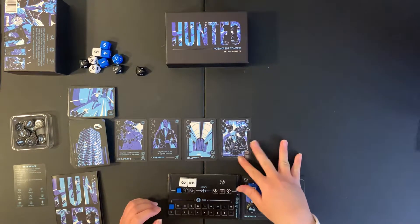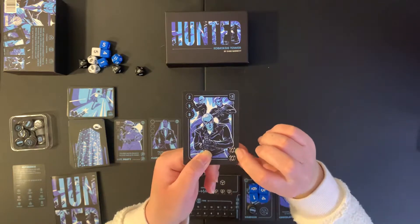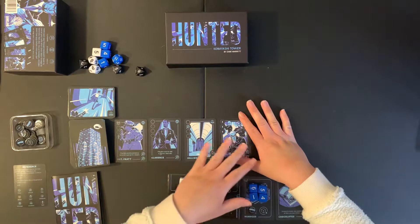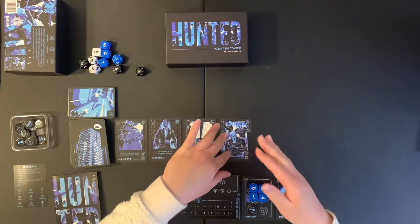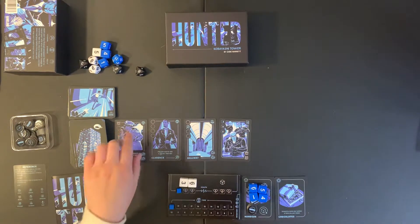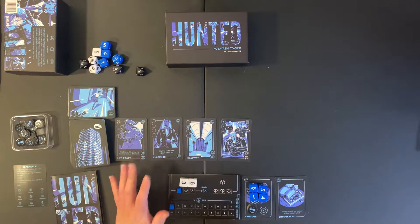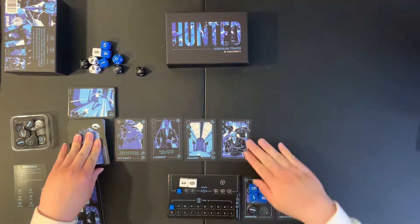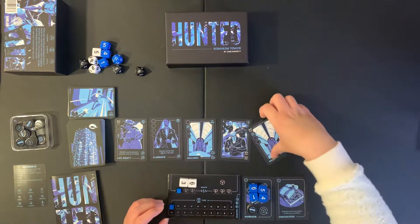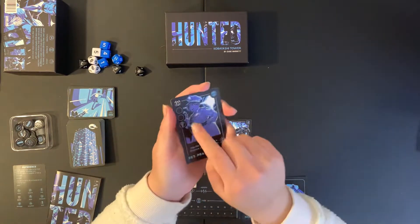And here we have a terrorist. I don't have to engage this terrorist right now because the cost is two noise icons — two bells. We only have one bell icon so far, visible here in white. As soon as I draw the next card, if it has a second bell, that means this terrorist is activated. And of course it is — the hallway has the bell activated, which means we discard all the other cards in the row. So I missed out on Sergeant Pratt.